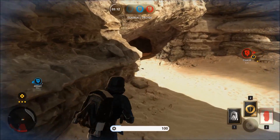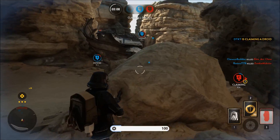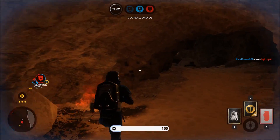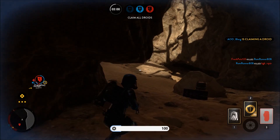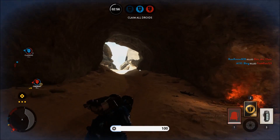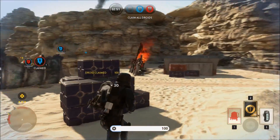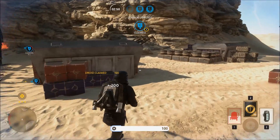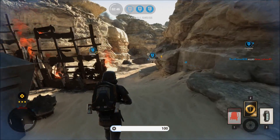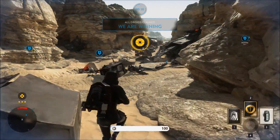I got healed by a teammate there. In conclusion, this star card is a very nice addition to the Outer Rim expansion, which is more focused than just killing everyone. The Bacta Bomb is very nice because it allows you to heal yourself and your teammates — and possibly your enemies — please say something in the comments if I'm wrong about that.